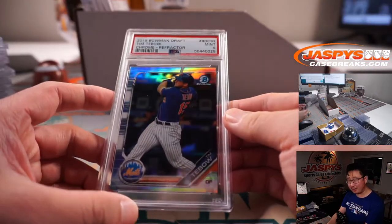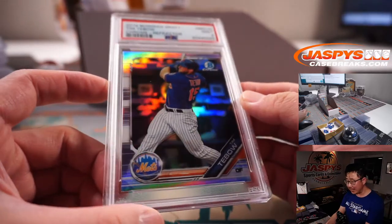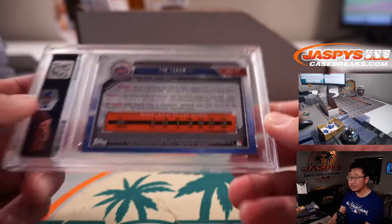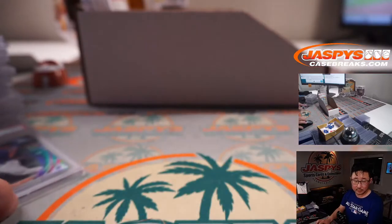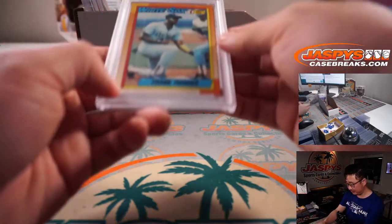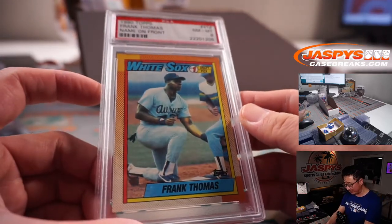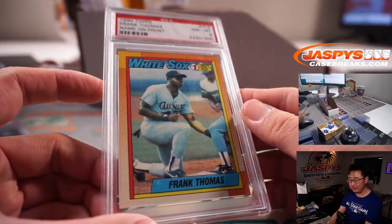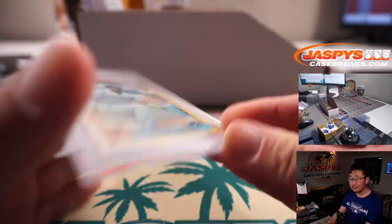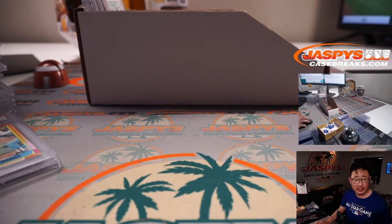How about some Tim Tebow — Baseball Player Edition, 2019 Bowman Draft Baseball, PSA 9 — that's Ryan Heintz with the New York Mets. How about some old school Frank Thomas, 1990 Topps Baseball, name on front, PSA 8 — PJ with the White Sox.